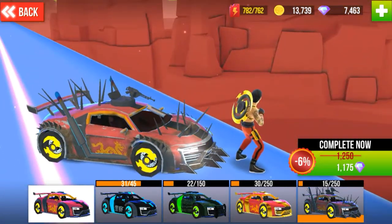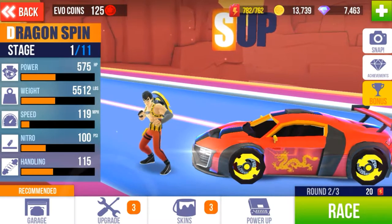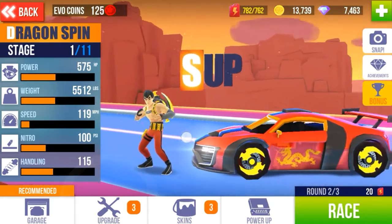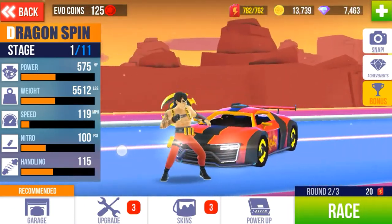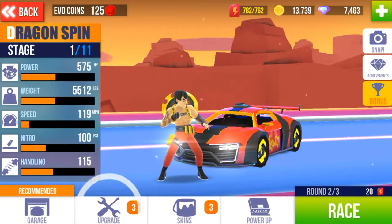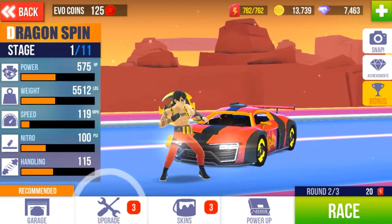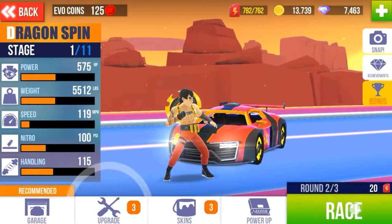He has been out in the game for a while, so I'm pretty sure I'm not going to tell anybody nothing new, but I have just received him and so I had to do this slight review on him. His name's Dragon Spin — there you can see his power and his weight: 5,000, 119, and handling at 115.